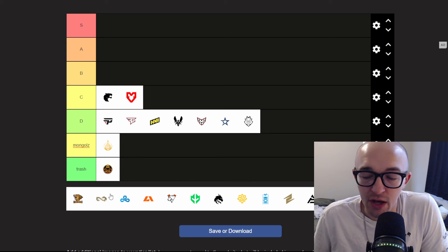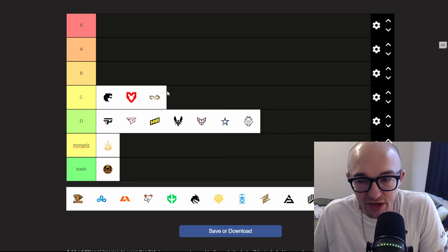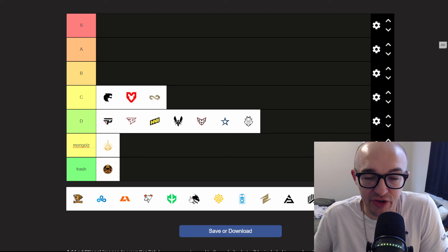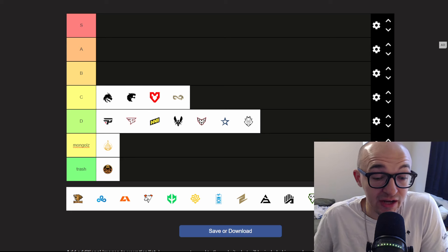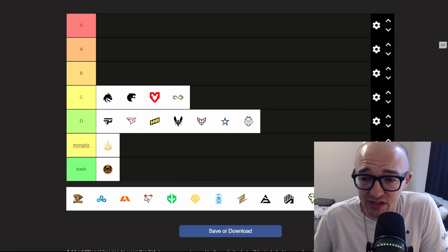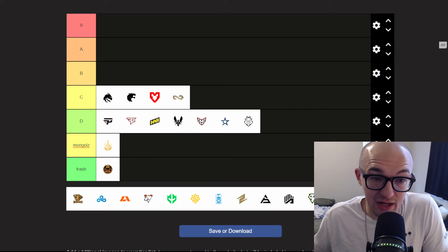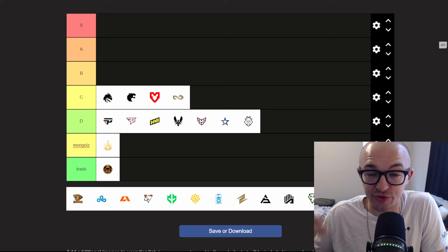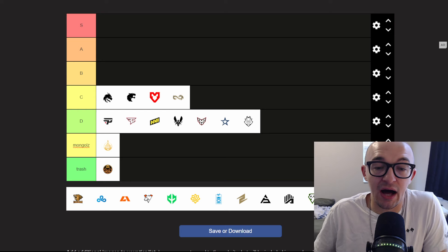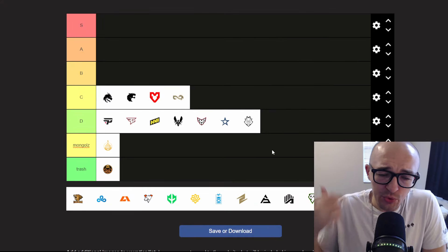Eternal Fire has a dragon logo — it's cool, it's Year of the Dragon, and we already have an Eternal Fire borderless, but maybe there's a little juice there. Team Spirit especially now with Donk — yes they have two other borderless stickers but they do look different, and maybe the Copenhagen one will look different as well. Team Spirit is going to be one of the top teams at this tournament, they'll have Donk, they'll be exciting, they'll have a big fan base — I can see this one maybe doing okay and standing out a little bit.